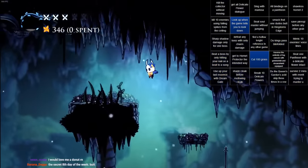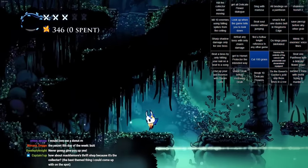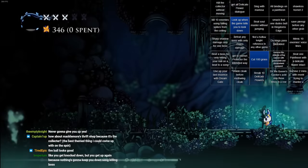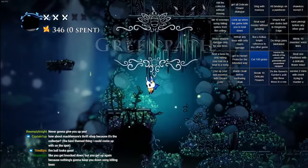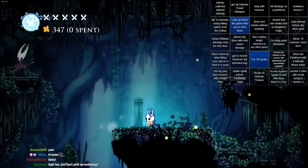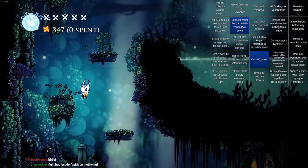So what I'm gonna do here is I'm gonna make it to Hornet the intended route, but I'm not gonna fight her yet. We're gonna take the intended route through Green Path — so no fireball skips, no enemy pogos. Time to do the fireball skip! Oh, I missed it, chat. We have to go around.